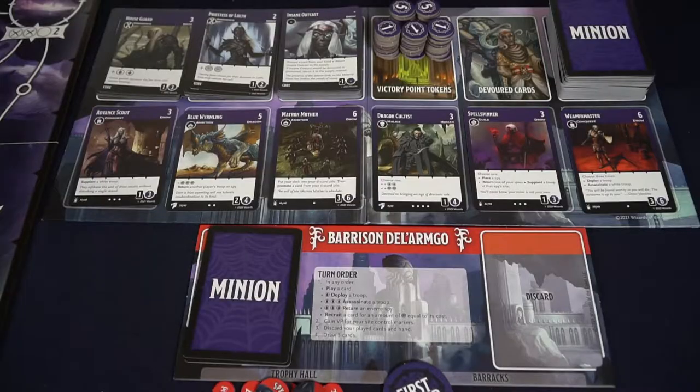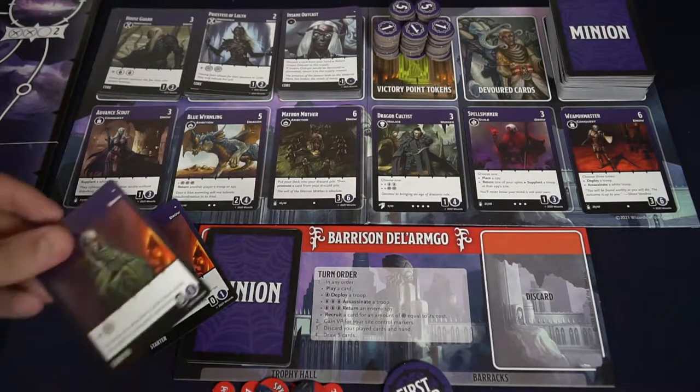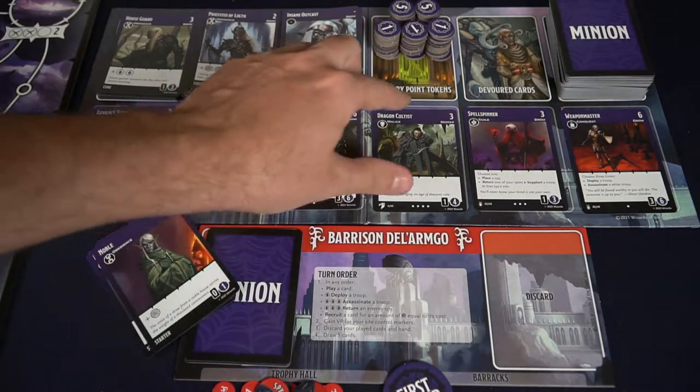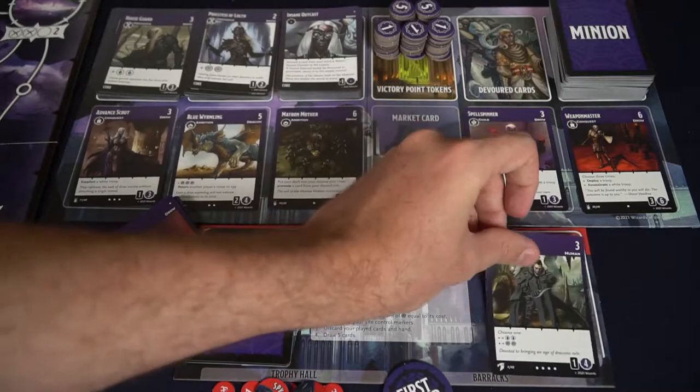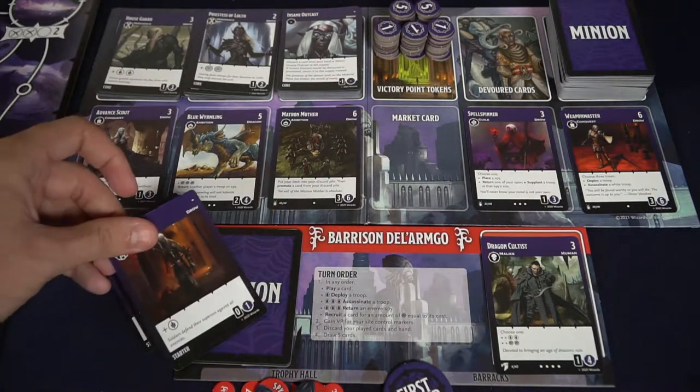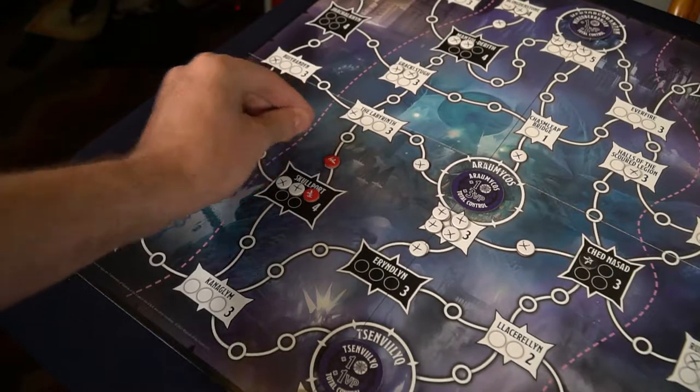On the first player's turn they're going to be drawing those five cards. These, like most deck builder games, are going to give you currency. There are two types of currency. One will allow you buying power for the store here, where you can purchase cards based on the cost shown in the top right hand corner. The other currency is the combat currency, which will allow you to deploy new units, defeat opponents' units in the same area that you occupy, and return enemy spies in an occupied area.